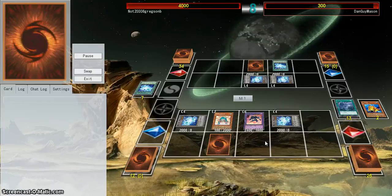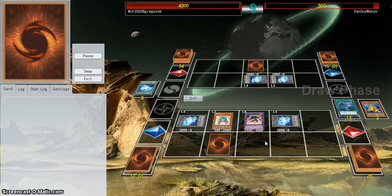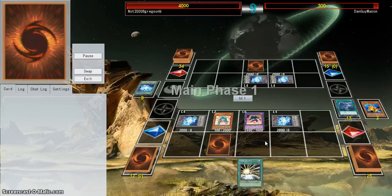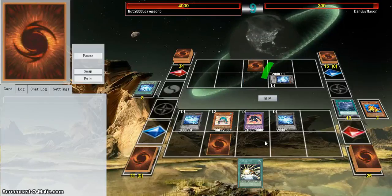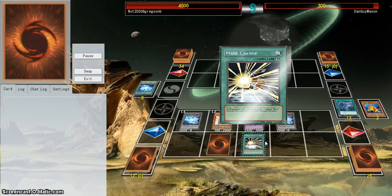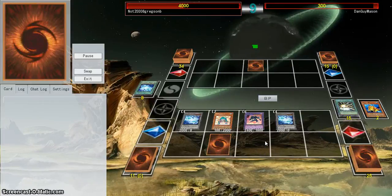Sufficient defense when he only has 300 life points, and the tokens I control can't attack — but that's fine, because I top deck Mass Change and this is where it gets fun. I'm going to switch the tokens to attack position — they can't attack, but it was completely necessary. Attack with Dark War, attack with Ronin Toad, Mass Change my Dark War into one of the Dark Wars — and attack for game.